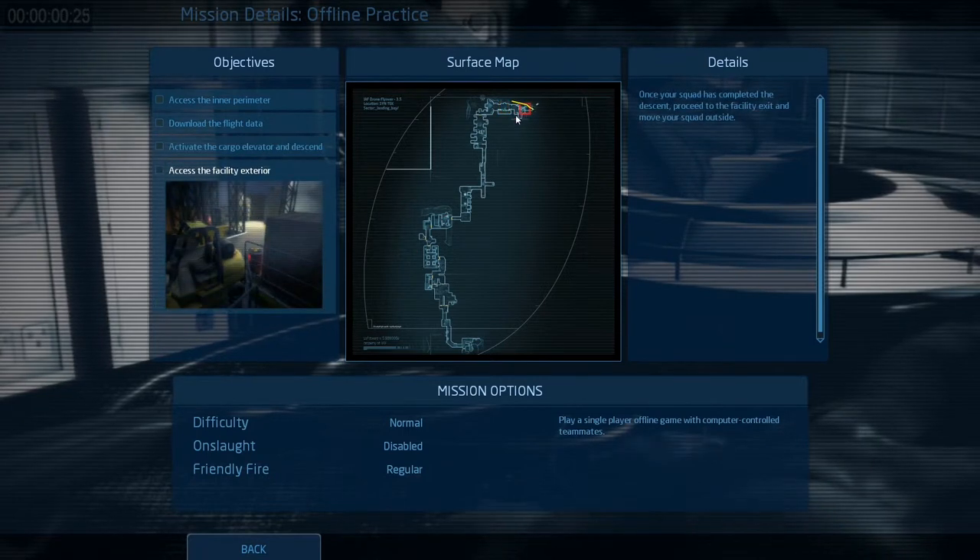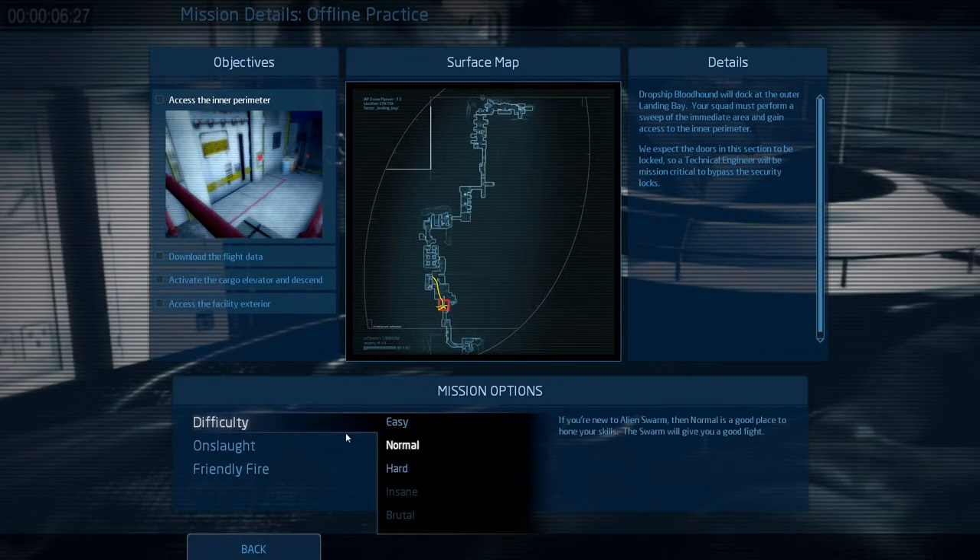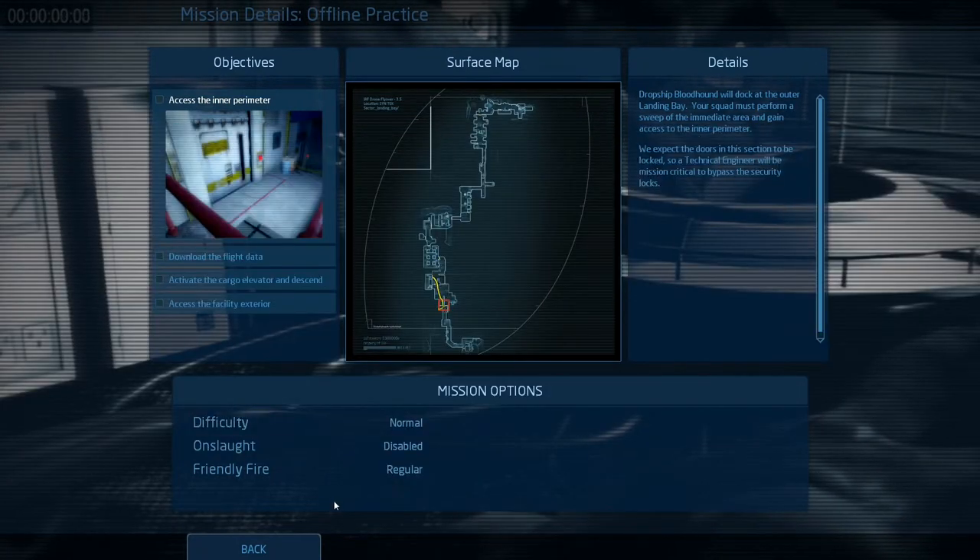I can draw on the map here, and that's really a great feature. I can also do it in multiplayer. In multiplayer this is especially useful before the mission. If you have people you play with and you talk via TeamSpeak or Mumble or something like that, then you can plan your route and say okay, we walk to here, then we defend here and walk on and so on. Really great. You can also adjust difficulty and everything here for the mission.